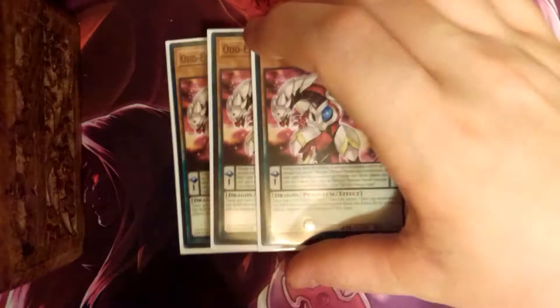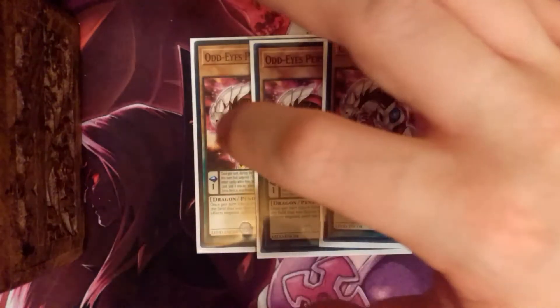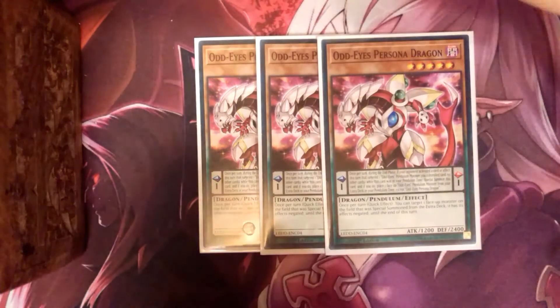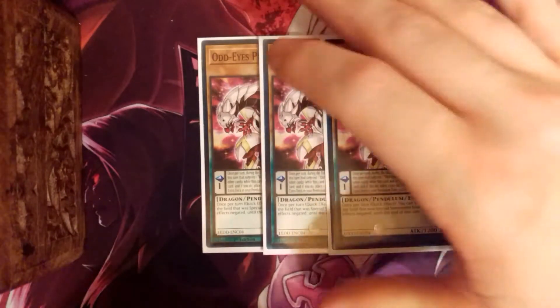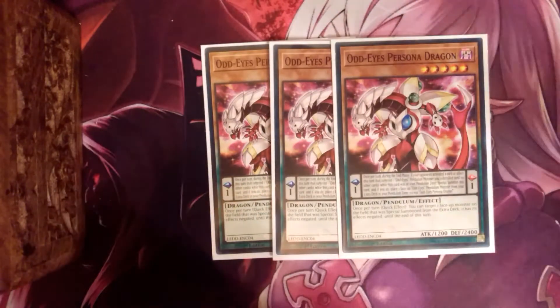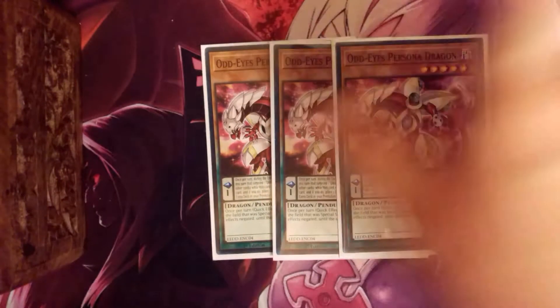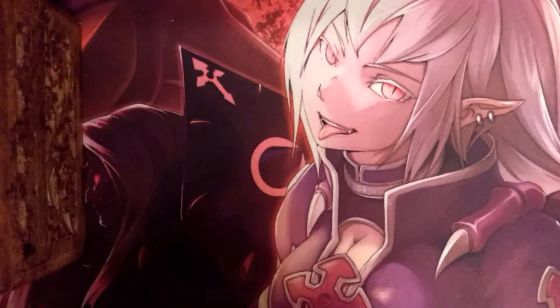Then we have three Persona Dragons. This is one of your negates because it can get up to a four-interruption board — if you tweak it some more you could probably get five, but four is just perfect. Persona Dragon is the negate for special summoned extra deck monsters — he's a disruption. Plus he's also a good low scale at one, which is great.